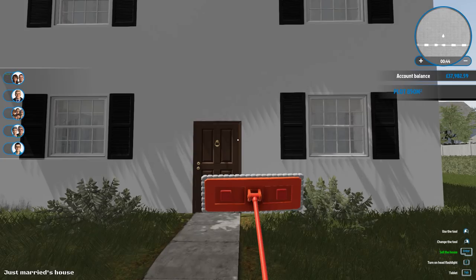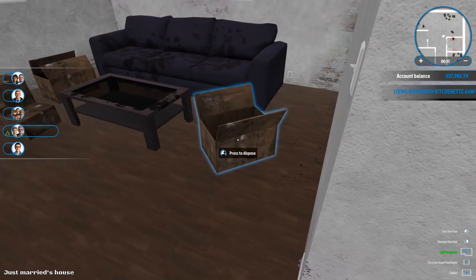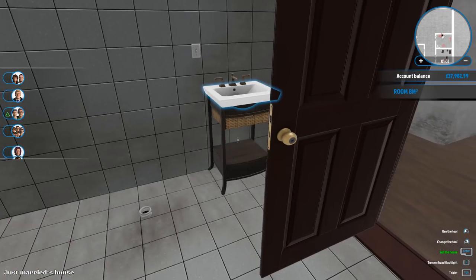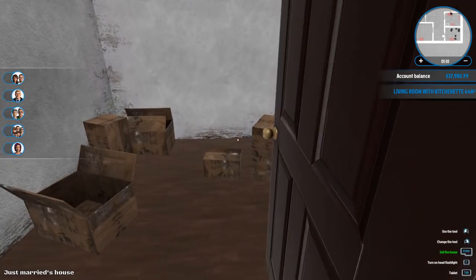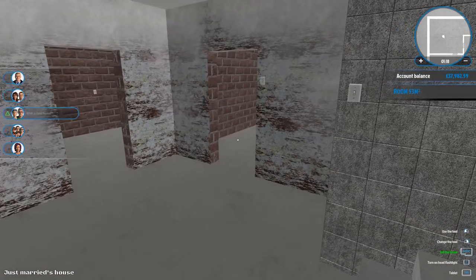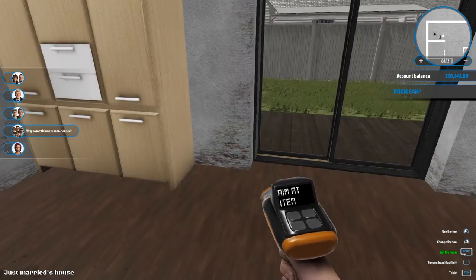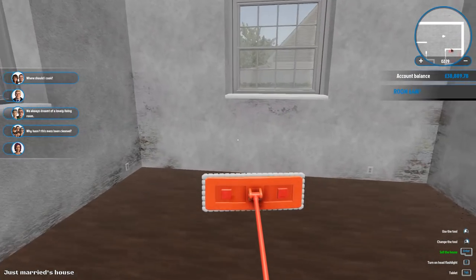That's the outside done, let's head in. It's not actually that bad, there's just boxes everywhere and there's dirt. Let's check all the rooms. It just needs furnishing really, like paint on the walls and everything. There's no cockroach nests, no massive amounts of dirt. There is a basement - the space down here is massive. Let's get cleaning, we're going to sell everything that's in here.